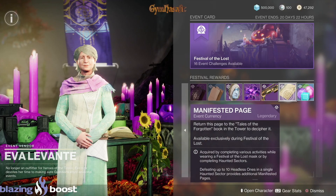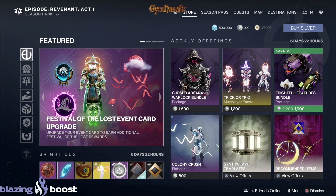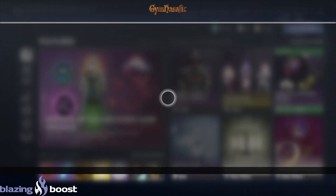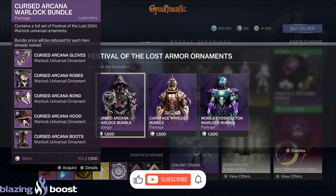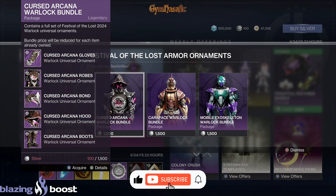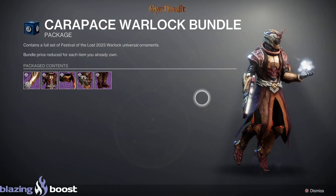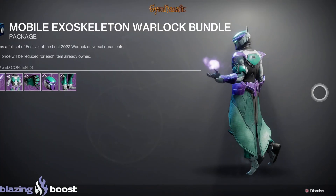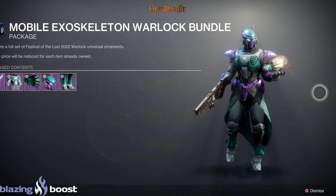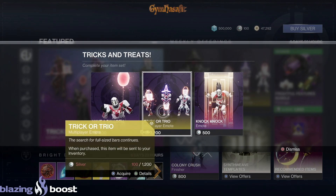Let's check out what Tess has. We have the Festival of the Lost event card upgrade and Festival of the Lost armor ornaments. Looking handsome. Some are a bit silly looking, some not too bad. This one here looks like Blue Beetle — that was a bad movie. Tricks and treats.